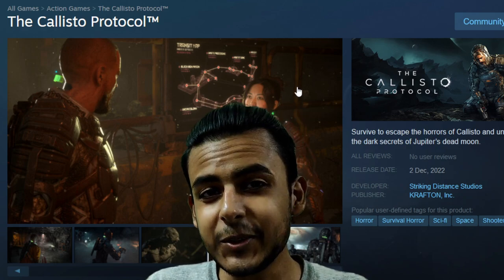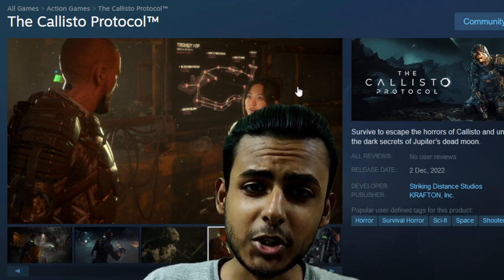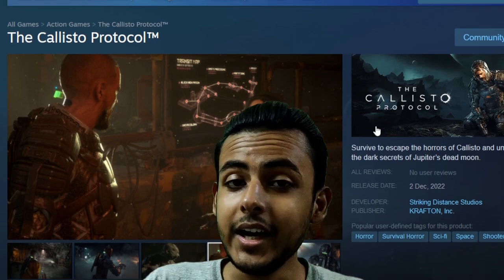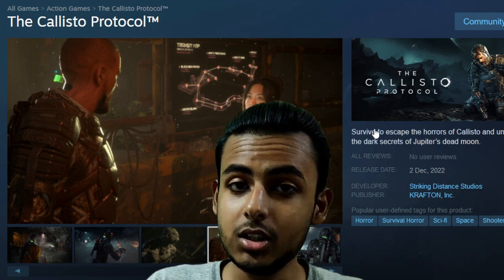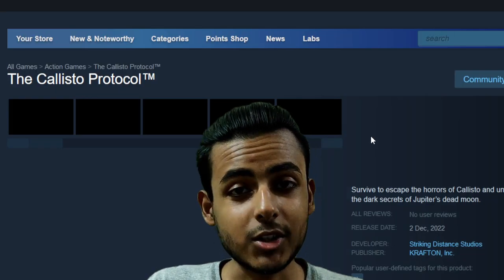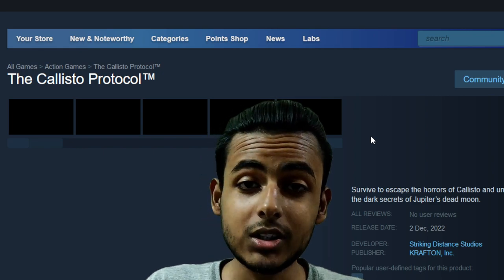The major topic for today's video is none other than the Callisto Protocol. The Callisto Protocol is finally releasing tomorrow on December 2nd and the game system requirements are also out. The information about the DRM used in the game is also out in front of all the gamers.